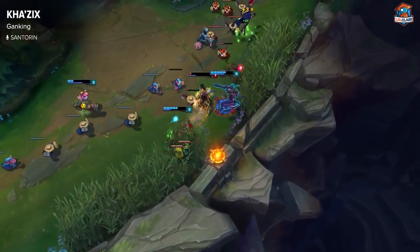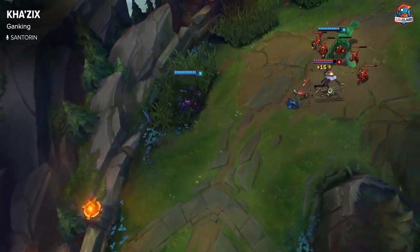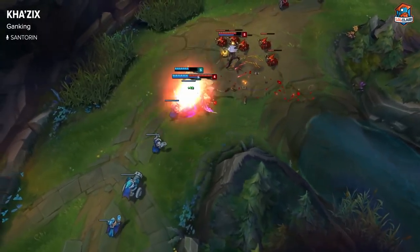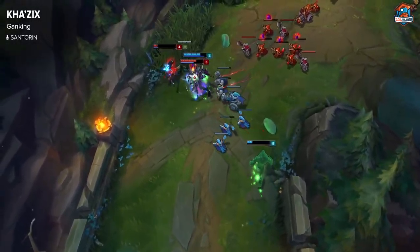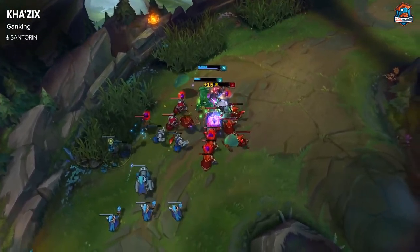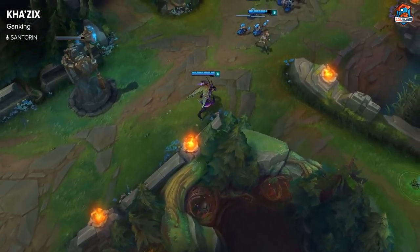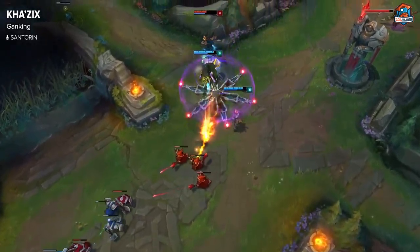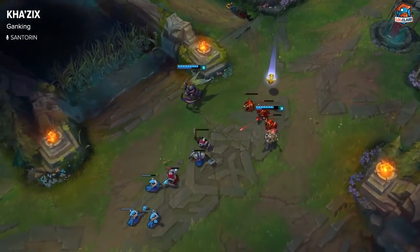How you want to gank the lane really depends on whether the lane is pushing towards you or not. If it's pushed towards you and the enemy is in an exposed position, you can always come from behind and start off with just W-ing him, then running up, basic attacking, Q-ing him, and just kill him there. When he flashes, you just E after him. But if he's in a more passive position where LeBlanc will start off with a W and then chain him, then you will have to E on him first, and then follow up with W, Q, basic attack. If you can save your E, you should always save it — because if you save your E when you gank, then the second he flashes, you can always go after him without having to flash yourself.